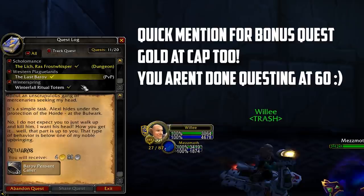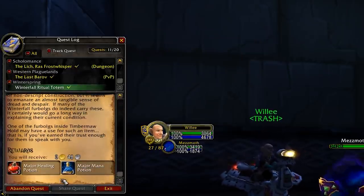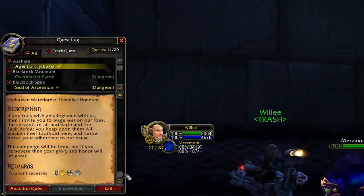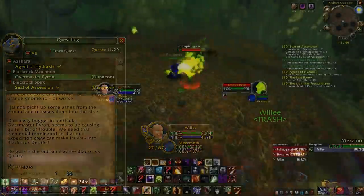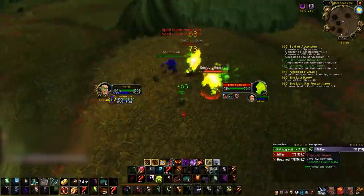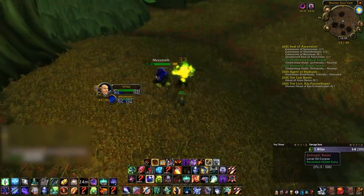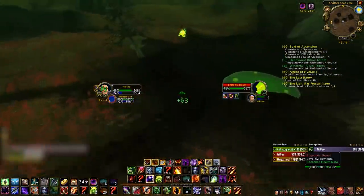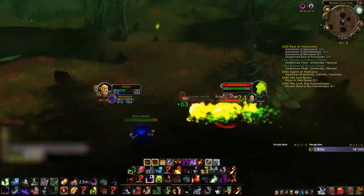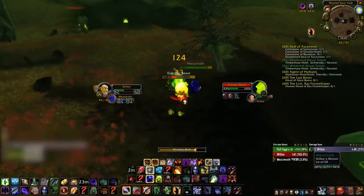When it comes to farming gold, I believe you can separate it out into two different methods: either consistent gold makers, where you can have a reasonable idea of how much you can earn per hour, giving you a set idea of how long you'll need to farm; and then the RNG gold makers, methods where you go after one big drop, often worth hundreds of gold. There's always the chance to get epic items when farming anything, and they're like a big bonus, but you should never really count on getting epics, as they can vary so much in price and their drop rates are so incredibly low. If you actually try to farm an epic, you could go weeks without seeing one easily.